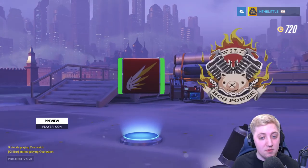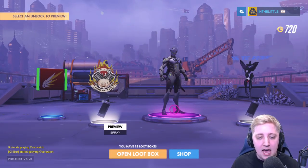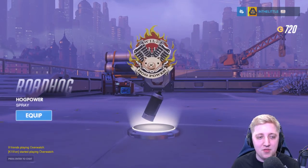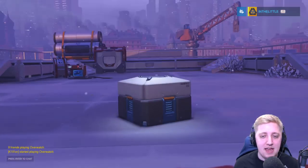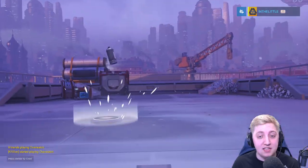We've got a Mercy player icon, which I quite like. I've noticed all the player icons are quite dark looking, but when you equip them they're so vibrant. We've also got a spray for Roadhog, it's called Hog Power, and I think I'm probably going to equip it. 18 boxes left. Two rares — we got rare currency, specifically for Soldier 76.